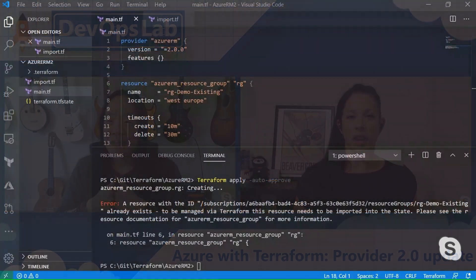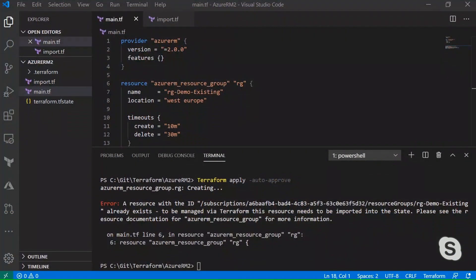All right, let's jump in and start showing me cool stuff. First up, we have the provider upgrade. If we look at my screen here, we can see that at the top of my code in my main.tf file, I've listed the provider version 2.0. This is one of the biggest changes — you can add this into your existing code and upgrade it, or start new Terraform files and put it in there.